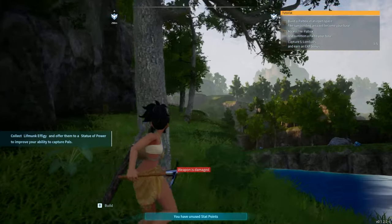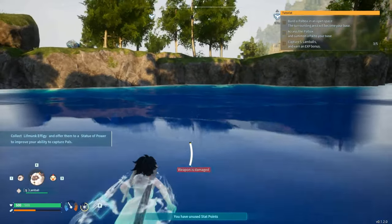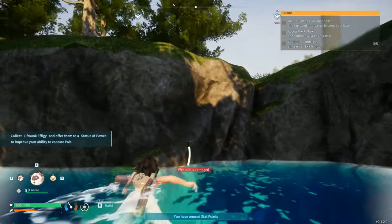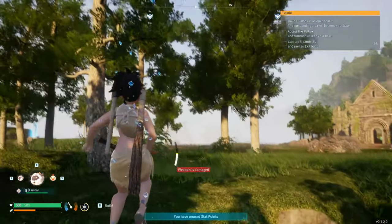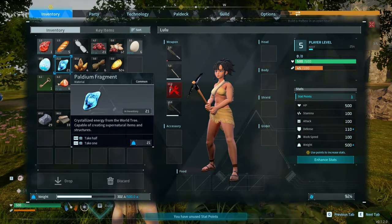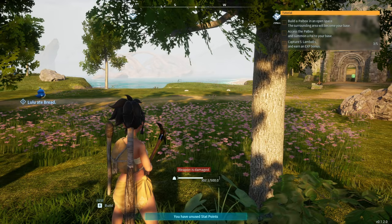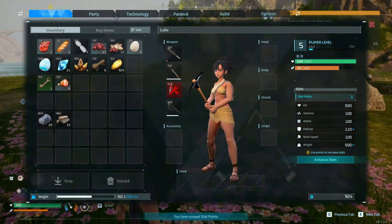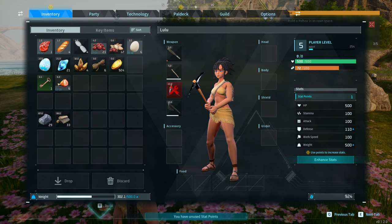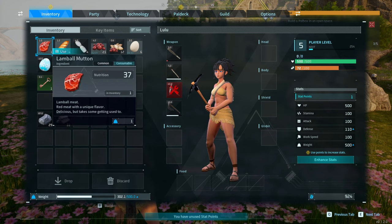Let's see if I can climb up that rock — I'm pretty sure I need stamina. Can we climb up sheer face rocks? Yes we can! Okay, we need to eat. One piece of bread is good enough. Our carry weight is getting a little high, we're at about 300 out of 500.